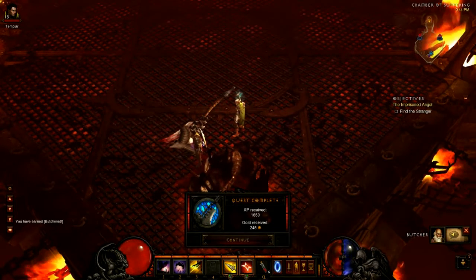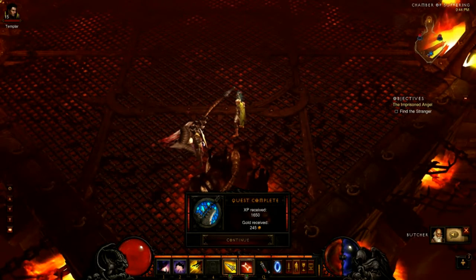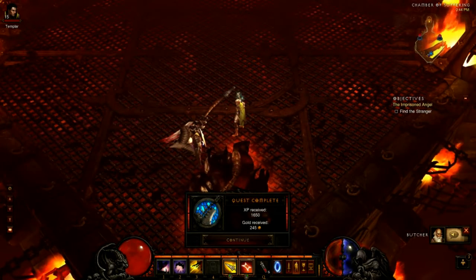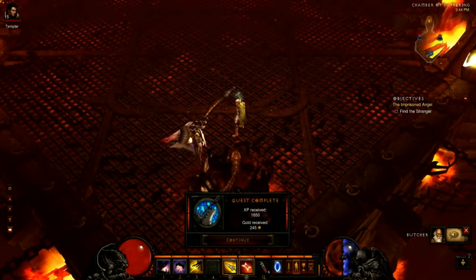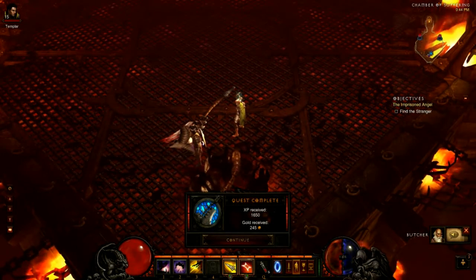The truth about the Butcher demon was more startling than anticipated. Evidently there are many of them within the Burning Hells, and though they used to be solely under Diablo's command, the Butchers are stitched together from the parts of other demons to combine their strengths, then given life through wicked magic.